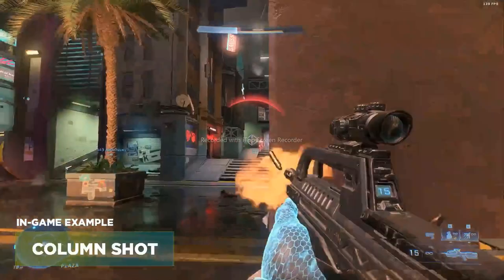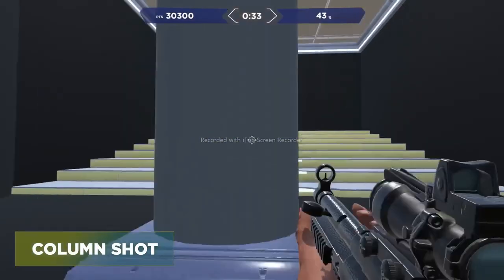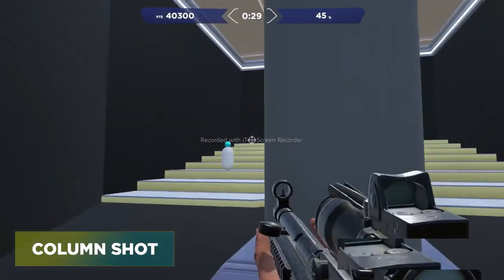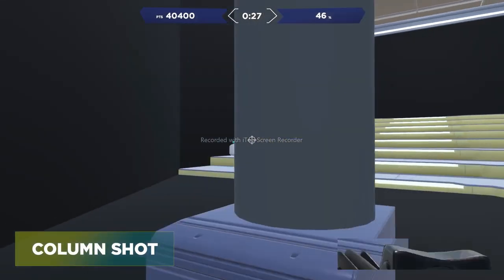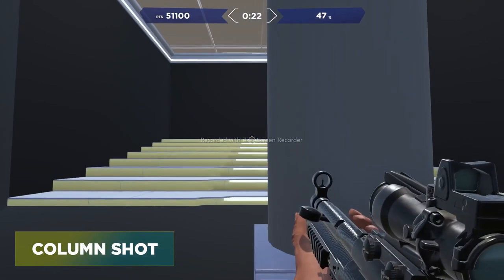Up next is Column Shot. This is a situation where you have a column, a wall, or some kind of structure you can strafe behind and use as cover. Same concept here — you're using this column in front of you to try to dodge the bullets. Practice peeking left and right, getting line of sight at the target, and getting your shots off.